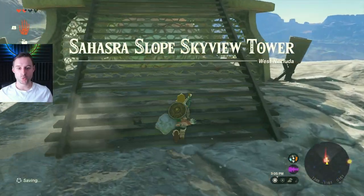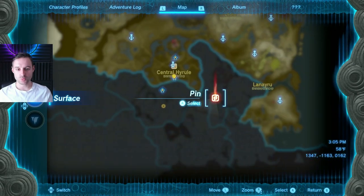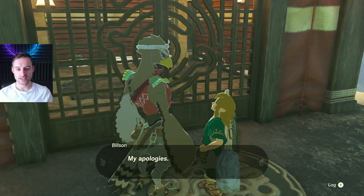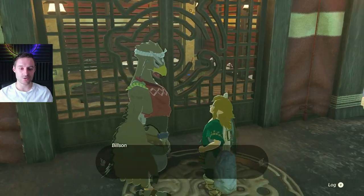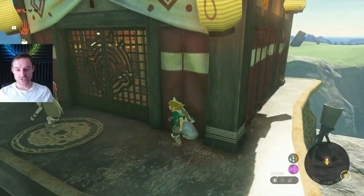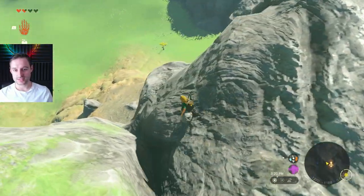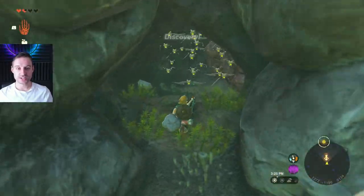Sahasra Slope Skyview Tower is next — it's the one very near Kakariko Village. When you come here, you'll find the door is actually blocked. You can't get in and you can't get into the top. The NPC will tell you the door is straight up blocked and the tower is in need of repairs. The answer is to go to the left of the door and drop down the mountain — there's a cave. Let's go into this cave right down here. It's very secluded and very hard to find.